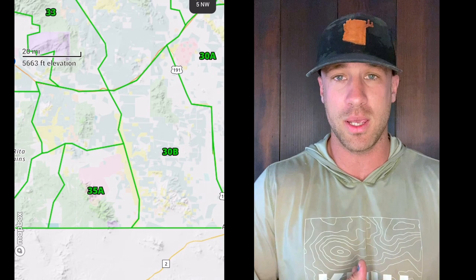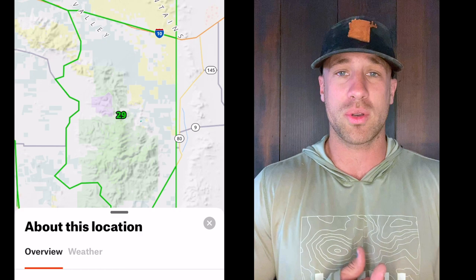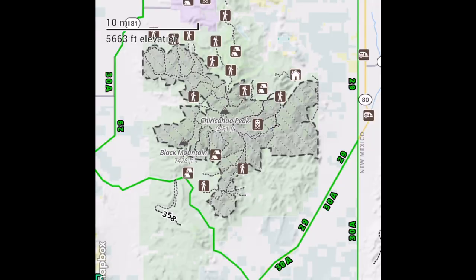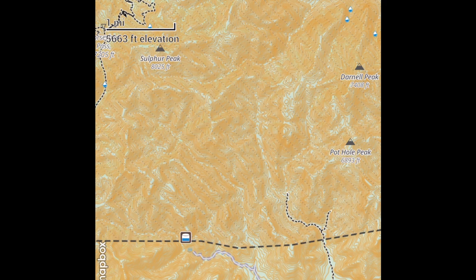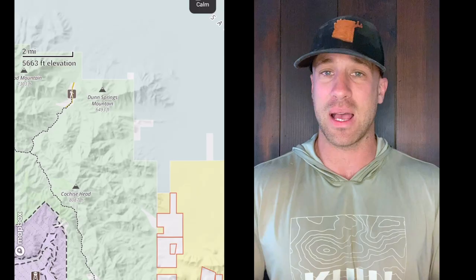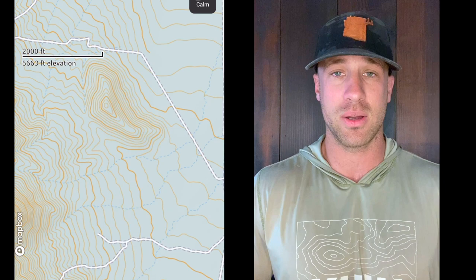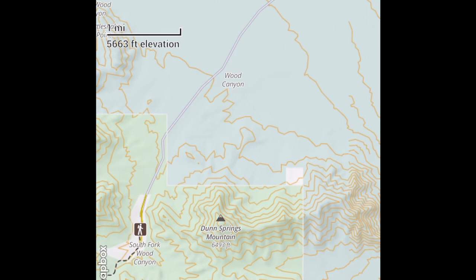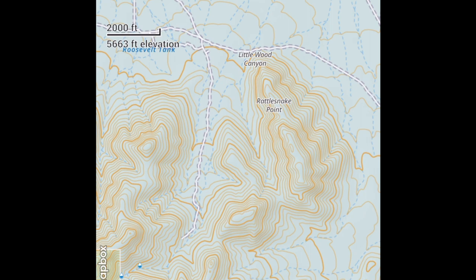Jumping right into the Arizona deer draw 2023, talking about Unit 29. Unit 29 is a pretty famous unit for Coues deer — they have giant Coues deer. Don't count out the mule deer because there are mule deer hunts in there with a pretty good population. However, it's limited because Unit 29 is very high. Coues deer love the sky island country and high elevations, which is part of what makes the Sonoran Desert unique habitat for Coues whitetail.